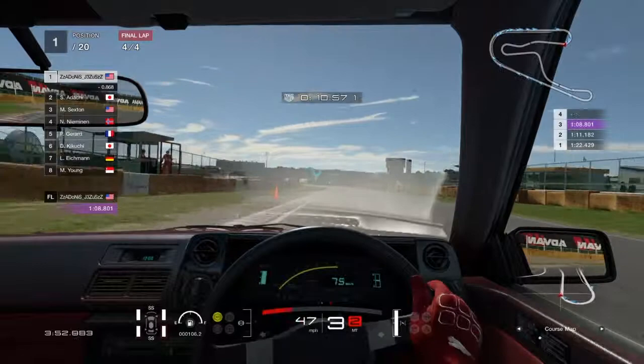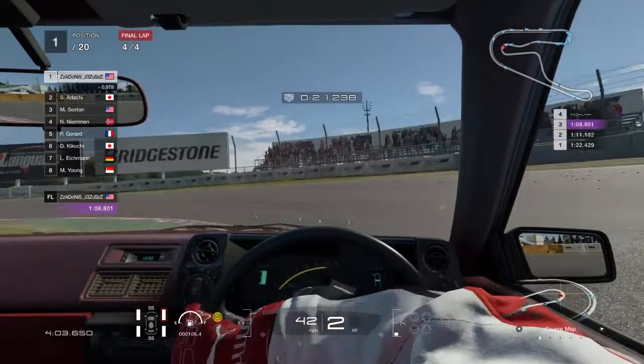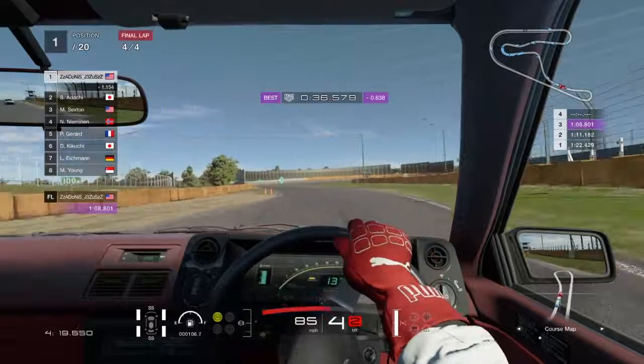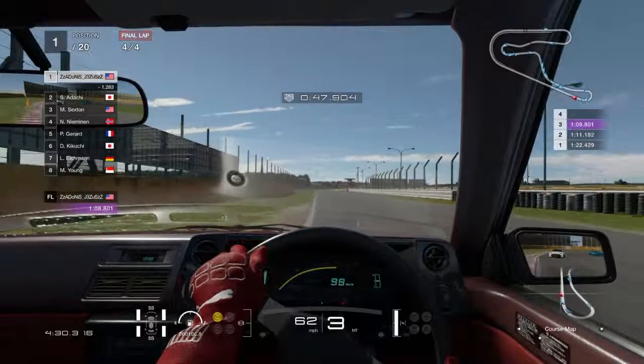I had to switch the tires up. I noticed that the Drift King didn't have stock tires — he had sport tires, but not hard tires. They were grippy tires, so I put some sports soft on these. The Drift King's fastest time in his personal car that I saw on YouTube — when he was racing the Integra Type R — was 1:08.5. My fastest lap so far is 1:08.88, so let's see if we can hit 1:08.5.